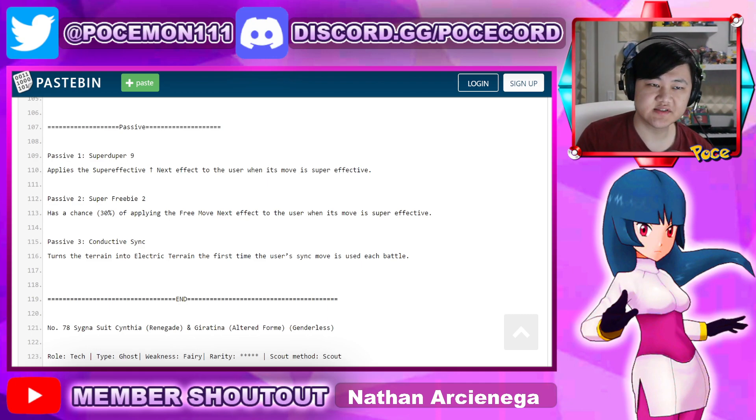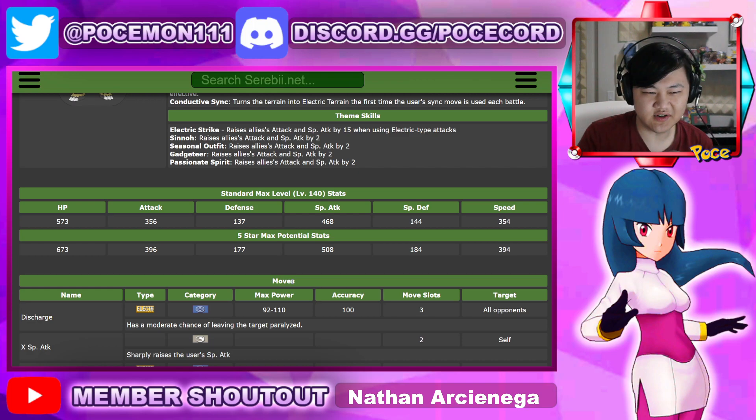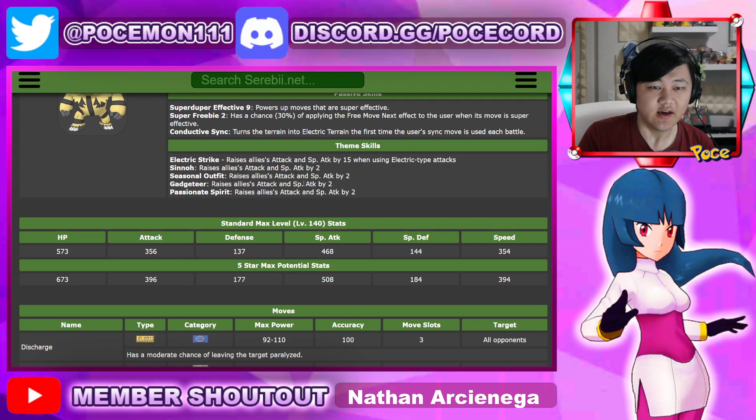The obvious downside is that when you're not fighting super effective, you won't be as good, since you don't have the super-effective-up — which is a 50% multiplier — that's obviously very good. But when you're not hitting super effective, you're still not terrible. Thunder's not a 4-gauge move, so you still have 468 special attack and still benefit from Electric Terrain. There's also a 30% chance of a free-move-next effect when hitting super effectively. Conductive Sync turns the terrain into Electric Terrain the first time a sync is used in each battle.